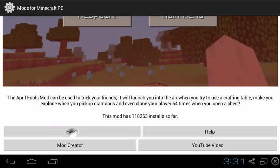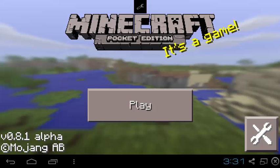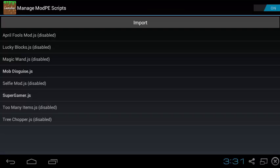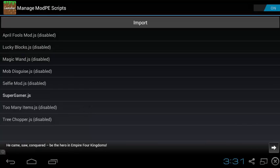Just click Install and Import and it will say 'ModPE script imported.' Now go to your home and open up Block Launcher. Wait for it to load, click the wrench at the top, and click Manage Mod PE Scripts. I have loads of mods installed but you can only have two mods enabled at one time, so you need to disable one. I have Super Gamer and April Fools mod.